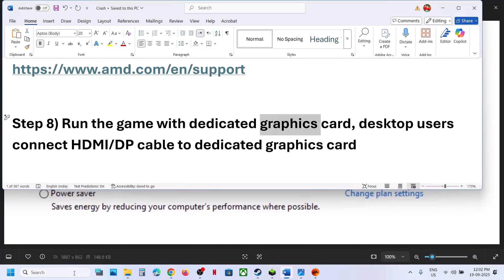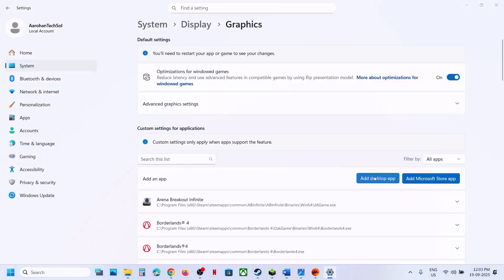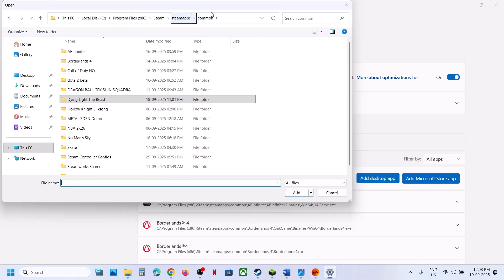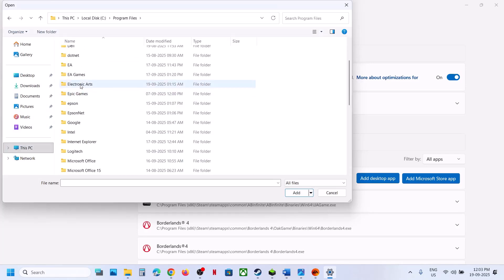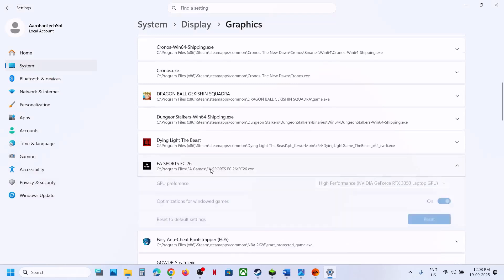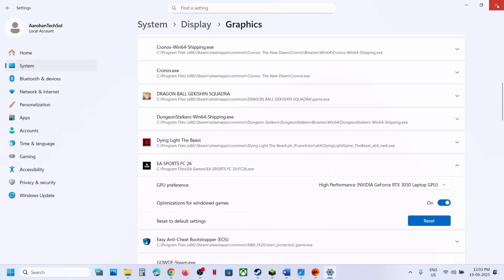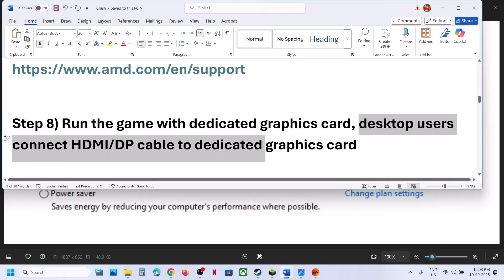The next step is to run the game on your dedicated graphics card. Type Graphics Settings in the Windows search box, click on Graphics Settings, click Add a Desktop App, and go to the game installation folder. Open the FC 26 folder and select the game exe file, then click Add. Once the game is added, click on it, select High Performance — you'll see your graphics card listed. Also make sure your HDMI or DisplayPort cable is connected to the dedicated graphics card slot.